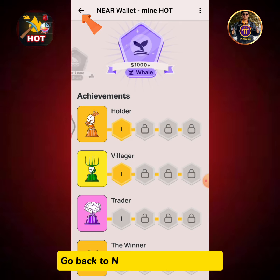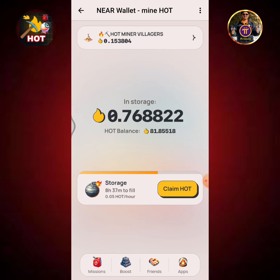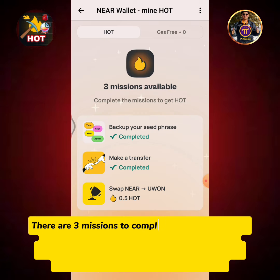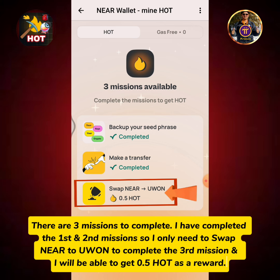Go back to the NEAR wallet homepage. Tap storage mining, then tap the gas container icon. There are 3 missions to complete. I have completed the first and second missions, so I only need to swap NEAR to Yuan to complete the third mission, and I will be able to get 0.5 HOT as a reward.